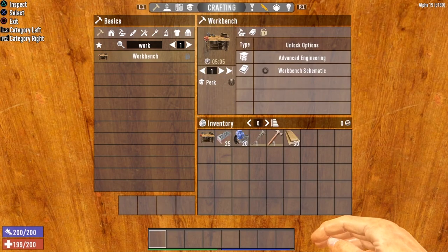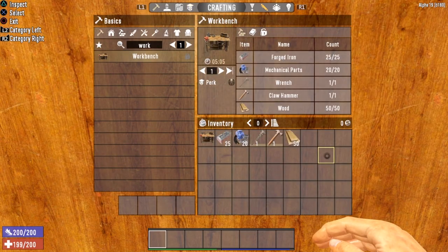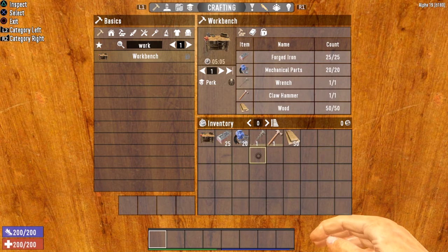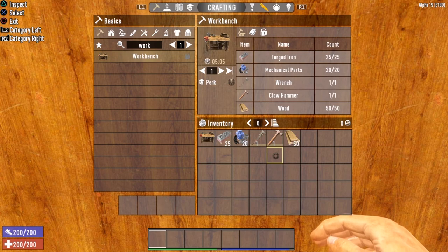The next crafting station is the workbench. In order to craft a workbench, you will need to find either the workbench schematic or reach level 2 of the Advanced Engineering perk located in the Intellect Tree. Once you have the workbench unlocked, you will also need 25 forged iron, 20 mechanical parts, 1 wrench, 1 claw hammer, and 50 wood. One important thing to keep in mind: the level of wrench and hammer that you need does not matter, so make sure to use the lowest level wrench and hammer that you have at your disposal. It is best to put your high level wrench and hammer into storage while you are crafting the workbench.